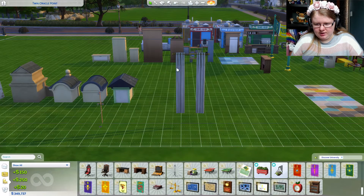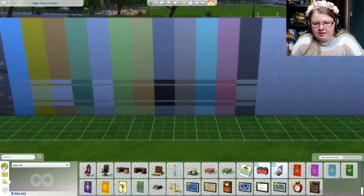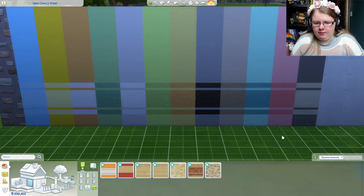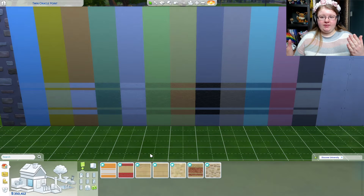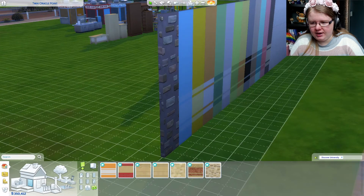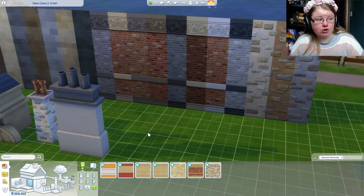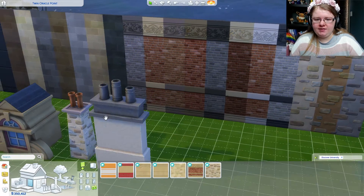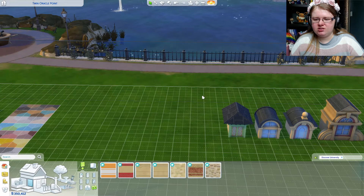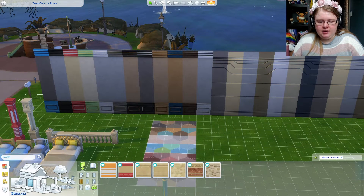Now let's look at the different wallpapers. We've got this wallpaper with different colours through it, which will be great for dorm walls. We've got brick — I love a good brick — another brick, a more ornate one, and then another brick style. Then we've got some modern-looking ones that I imagine will be around the Foxbury Institute walls. And then there's also this wallpaper with different colourways.